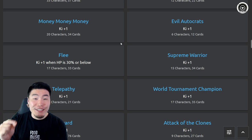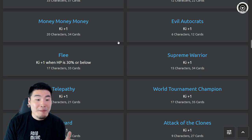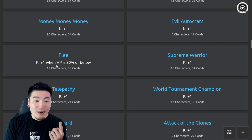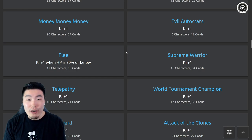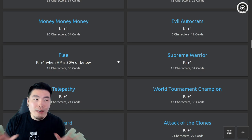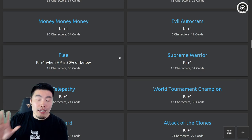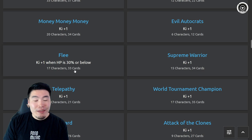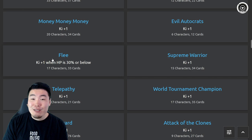There are links out there with ki +2, ki +3, and plenty of others with ki +1 that aren't great but aren't bad. But this Flea link requires you to satisfy a ridiculous HP requirement of being below 30% — so basically you're almost dead — and then you only get ki +1. If it were attack +30 or defense and attack plus some big number, I could understand it.